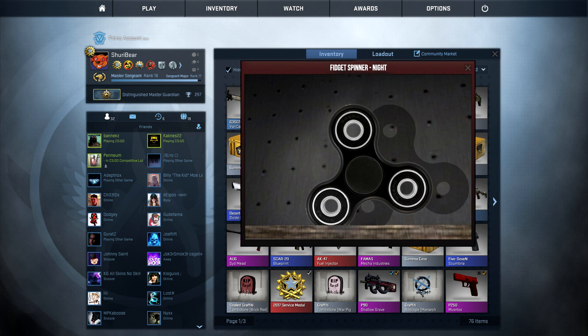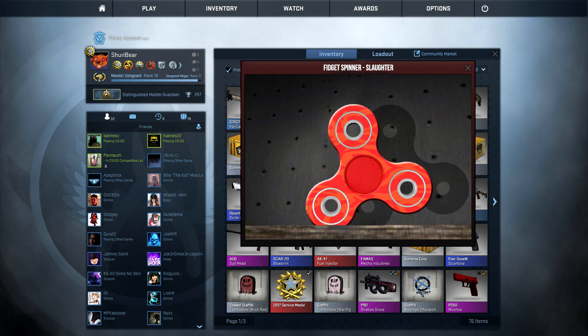This is the Fidget Spinner Knight — also the one you saw in the video — it's the easiest game file to get into. But next to that you also have the Fidget Spinner Slaughter, the Fidget Spinner Crimson Web, and the Fidget Spinner Fade. I'm not 100% sure how much fade this is, but we'll have to figure it out later.